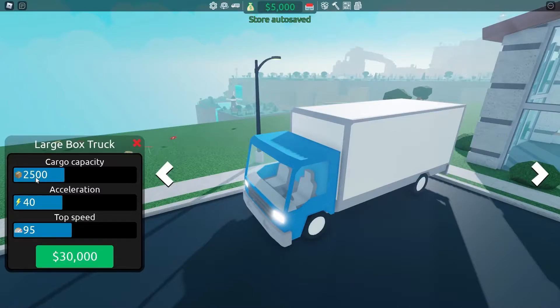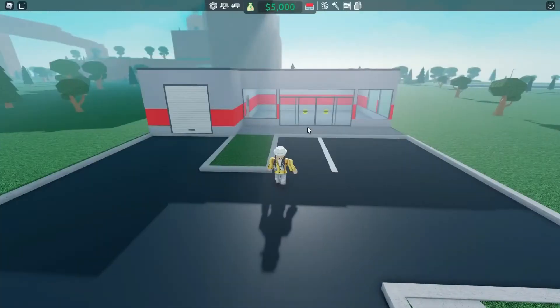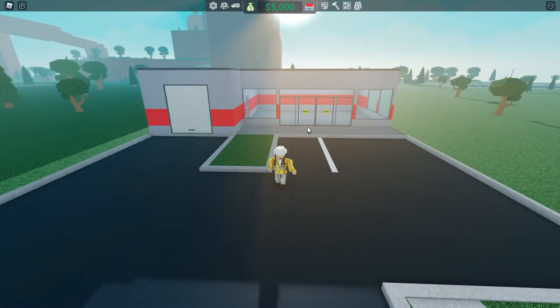Begin by constructing shelves to stock products on in order to start making money for your shop. Continue to restock shelves as products sell. As your business grows, you'll hire more people to fill various positions — cashiers, supervisors, janitors, restockers, and security guards. You will also have a variety of visitors, including customers and robbers. Customers come to purchase goods, but if they don't see what they're looking for or the lines are too long, they'll quit. The robbers are there to rob your shop — when they get close, you'll get an alert. Simply locate them, click on them, and they will vanish; otherwise, they'll steal your goods.